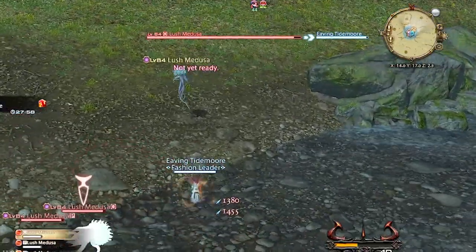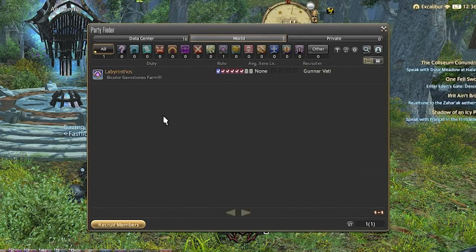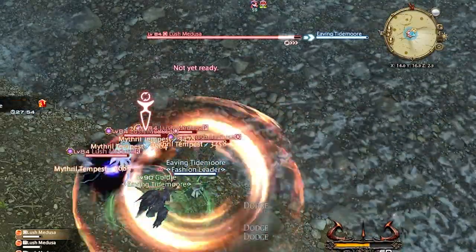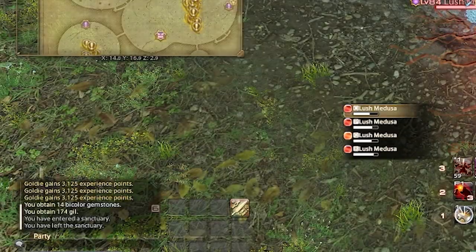You can easily solo these fates while leveling various jobs. You can speed up the process by starting or joining a fate farm in Party Finder. This is a great way to spend your time while waiting for a DPS duty roulette queue. Plus, if you are still leveling your chocobo, this is bar none the best way to quickly level them to max.